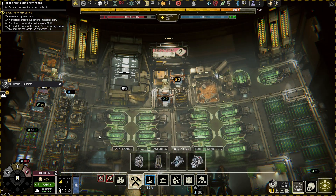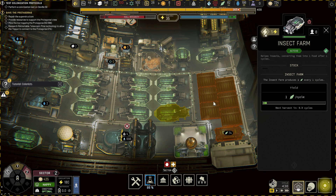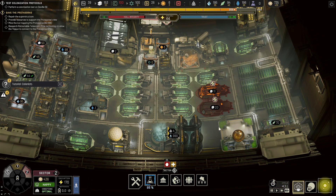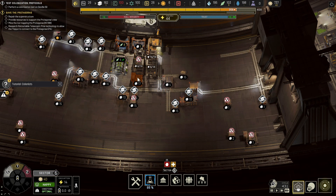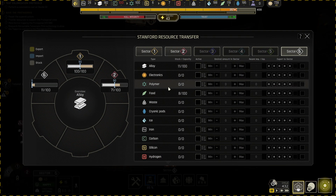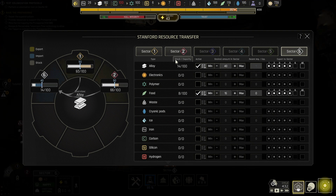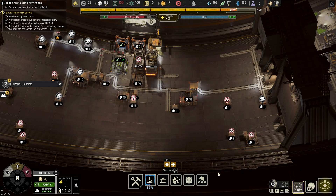Okay, happy happy. Let's just start with those two first. I'll make sure each sector gets what it needs — I'll give sector six like 15 food, and then everyone will get like 40 steel for now, just so they can share it.